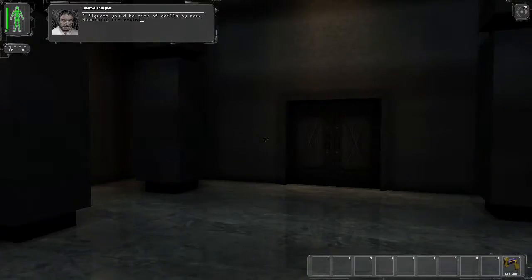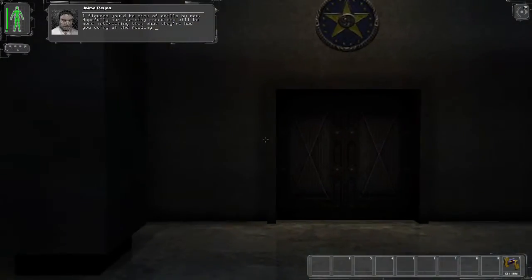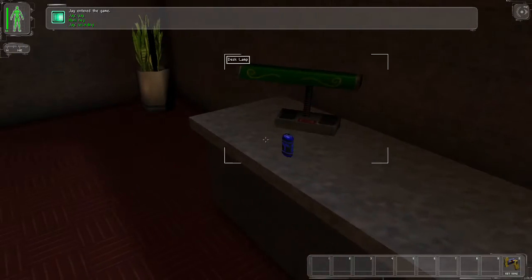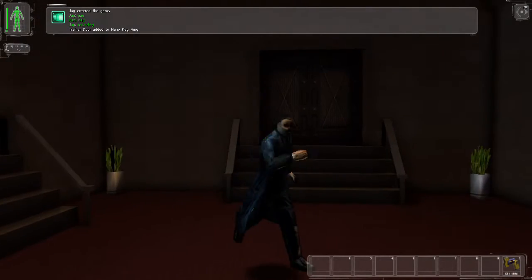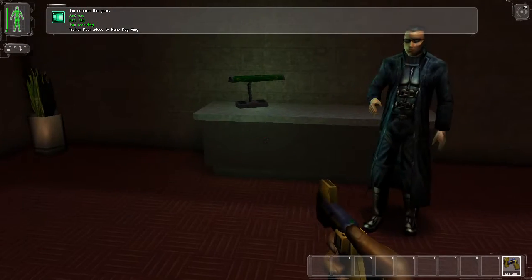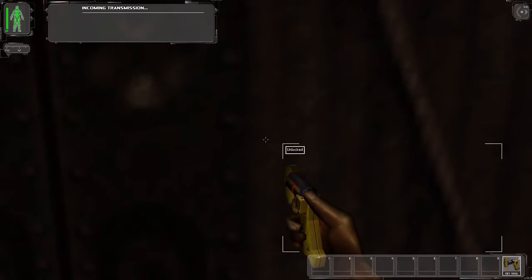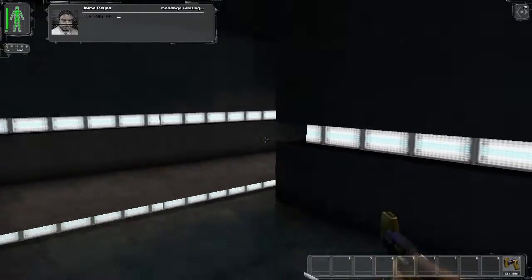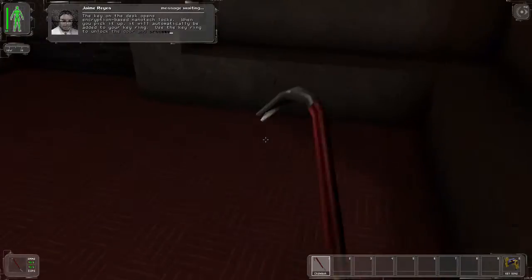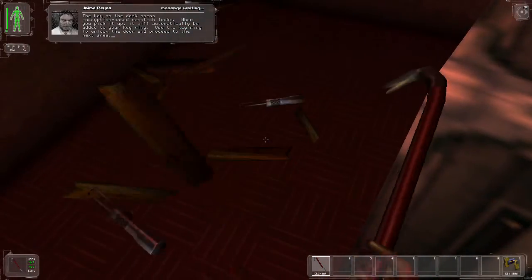I figured you'd be sick of drills by now. Hopefully our training exercises will be more interesting than what they've had you doing at the academy. The key on the desk opens encryption-based nanotech locks. When you pick it up, it will automatically be added to your keyring. Use the keyring to unlock the door and proceed to the next area.